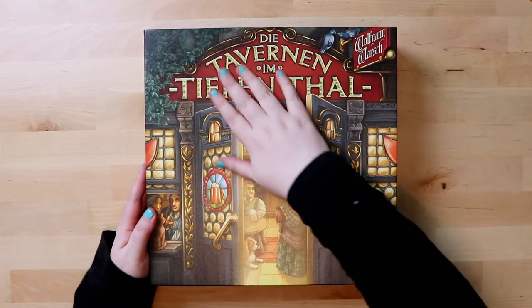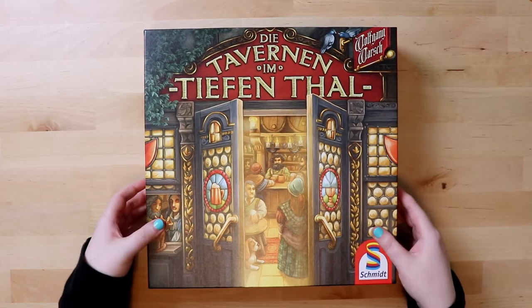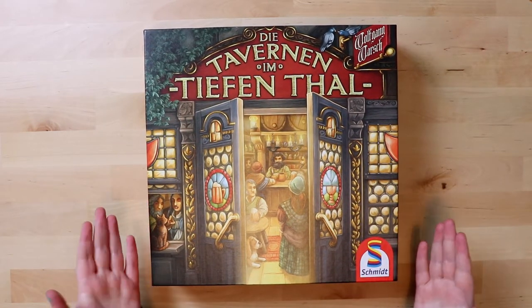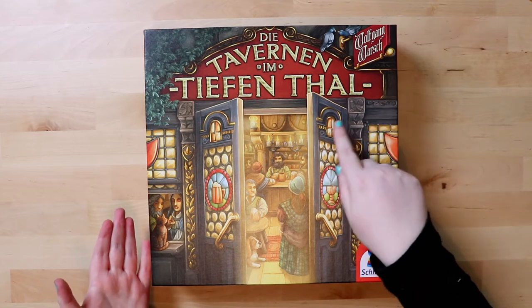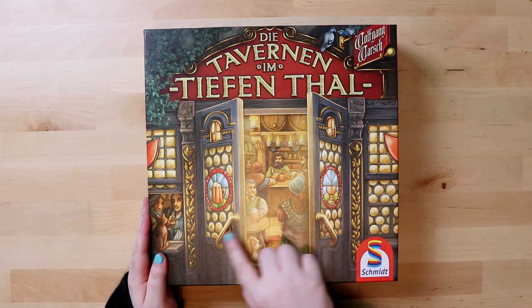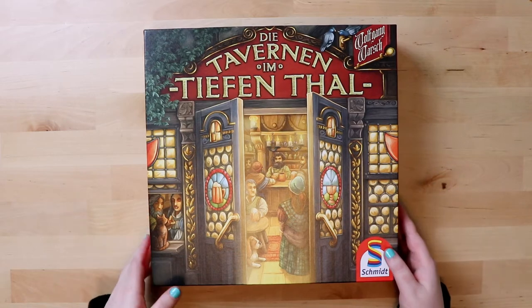First things first, the box itself — pretty standard square box, nothing overly special. The artwork is nice, I think it's cute. This game is obviously about taverns in a place called Thiefenthal. You can see inside the tunnel it's nice and glowy — it looks good.